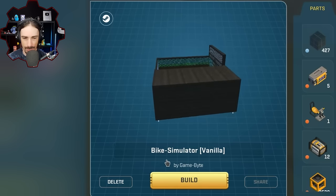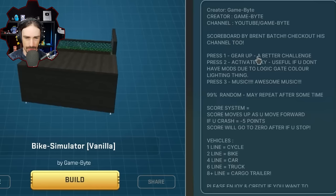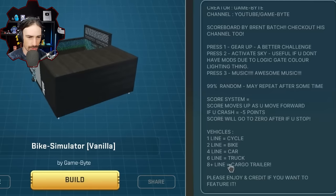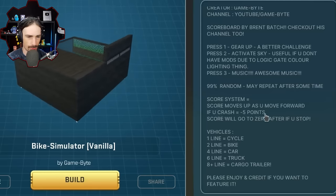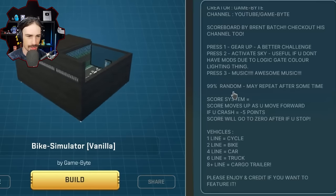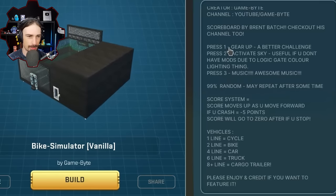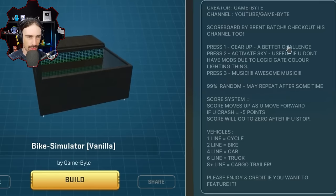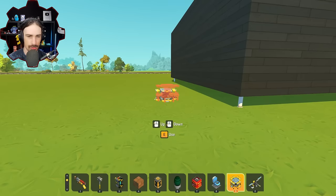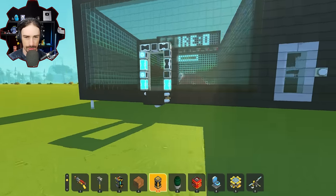Up next, always gonna have some crazy logic thing in these videos. This is a bike simulator — vanilla — by brent batch. Surprisingly not as laggy as I thought it was going to be. There's a scoreboard: score moves up as you go forward, if you crash minus five points, score goes to zero after you stop, 99% random may repeat after some time. Controls: one to gear up, two to activate sky, three is music.